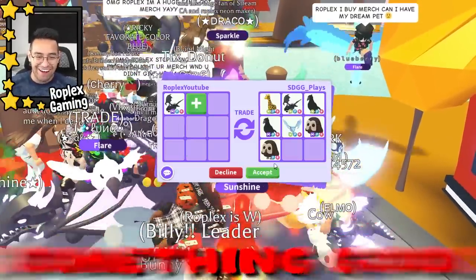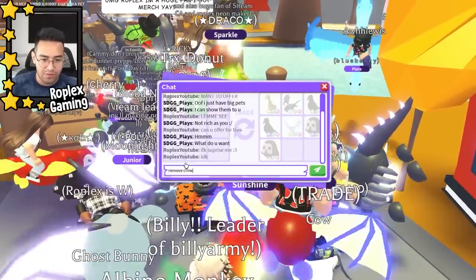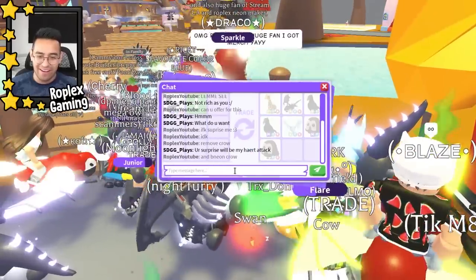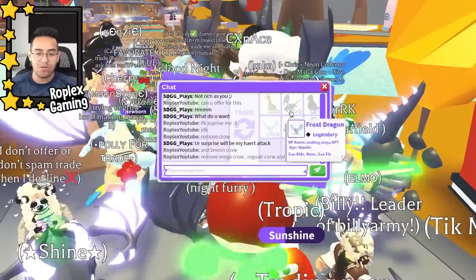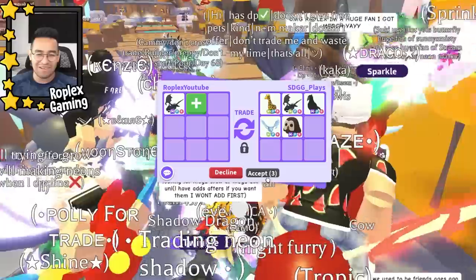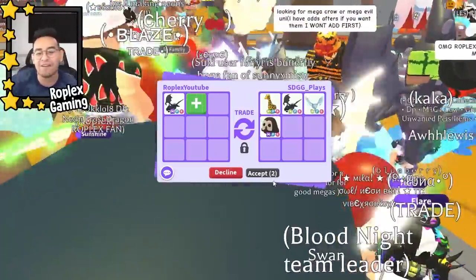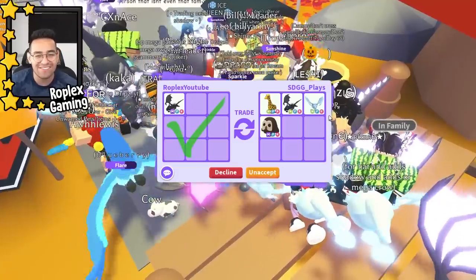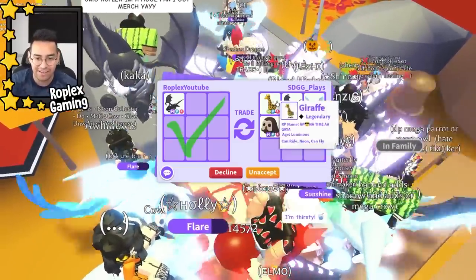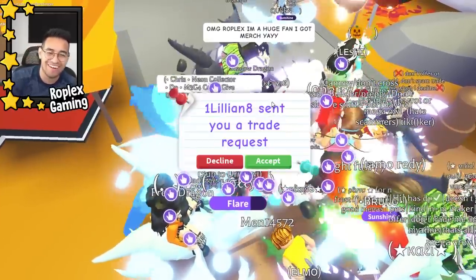I told her to remove the mega crow and the neon crow — both of them. She did it. Does this seem like a fair trade? Maybe. There's a mega owl — wait, what the heck, look at its name, I can barely see anything. We'll come back to her — she's probably looking up the values right now.